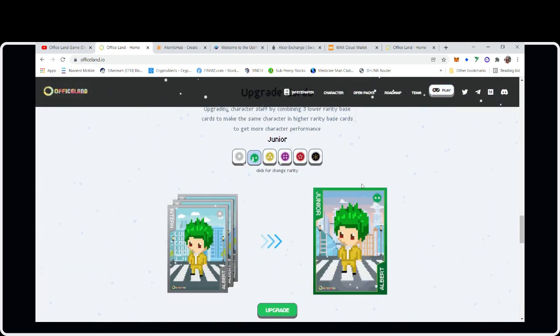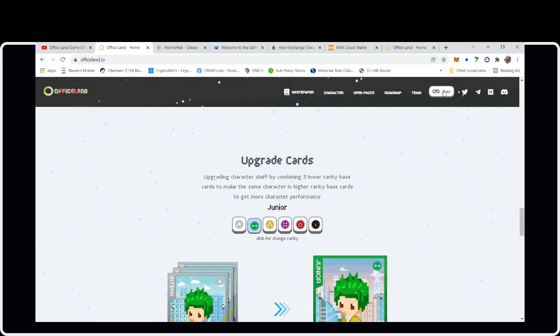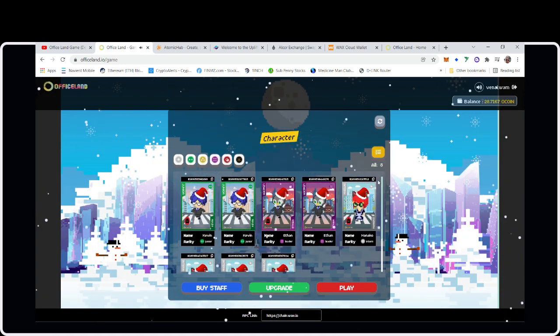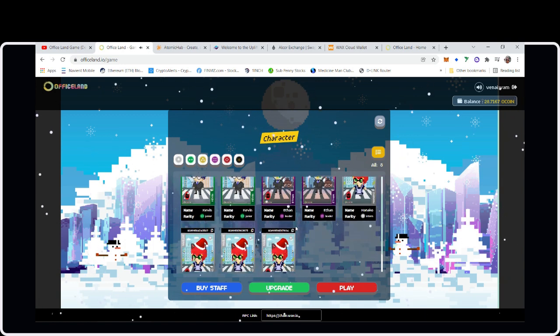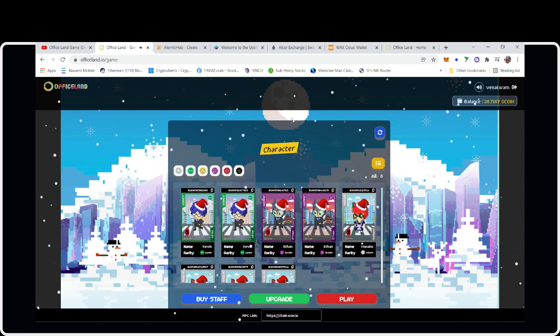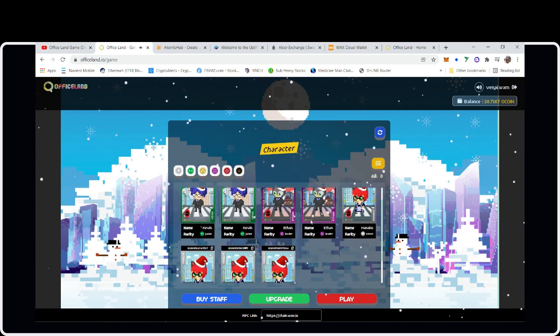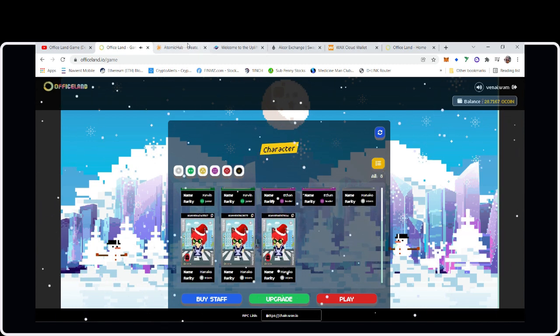Another metric in this game: you can upgrade your staff by combining three lower rarity base cards to make the same character at a higher rarity, getting more character performance. Interns are so bad — they only have a 50% success rate doing their job. So if you buy a bunch of interns, you'll want to combine them to create a Junior card with at least a 60% success rate.